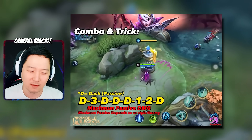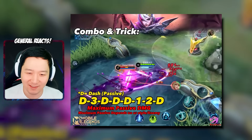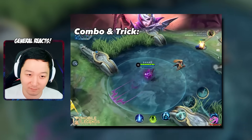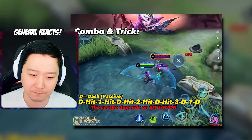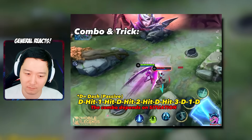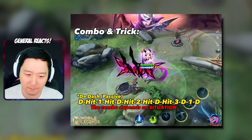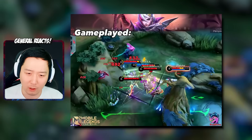Benedicta trick — three, one, two — nope, don't do the three, one, two, that's what he's saying. So it's: dash, dash, dash, one, two, dash. The Benedicta trick is very tricky — it's a situational combo and very hard.